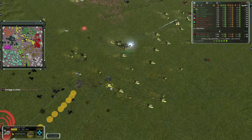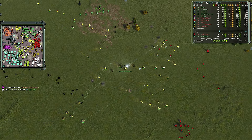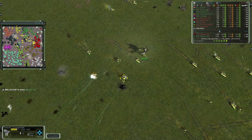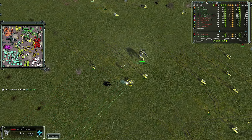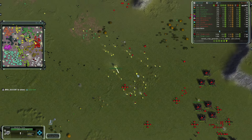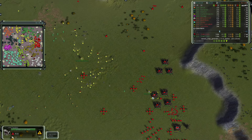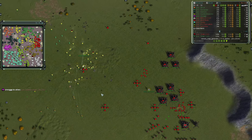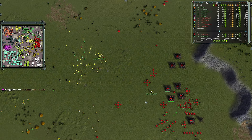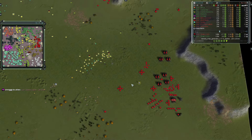Regen is doing a great job of keeping units online - it won't make them invincible but will definitely help keep them alive a little bit longer, especially the Ilshavoh. You can see the hit points going back and forth, but once you consolidate your firepower it breaks through the regen. You have to have enough units to outpace the regen of a unit to actually damage it. BRS needs to build some PD or something to defend his teammates' base rather than just watching the facilities get reclaimed.